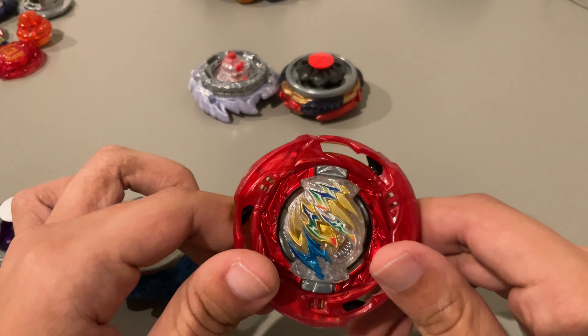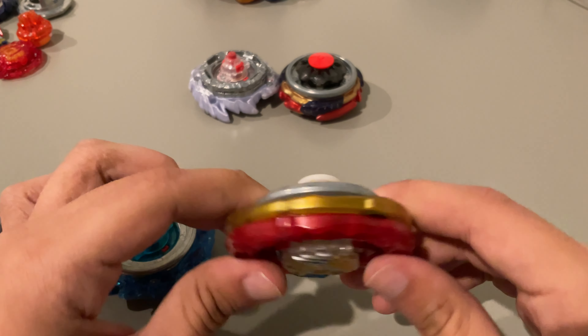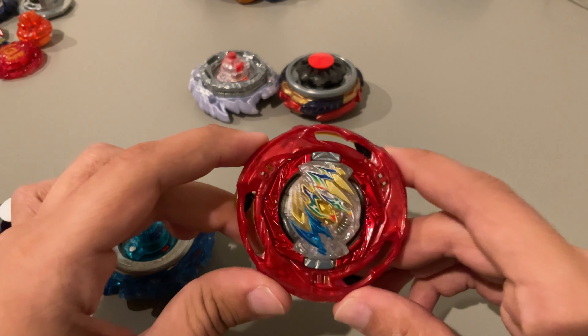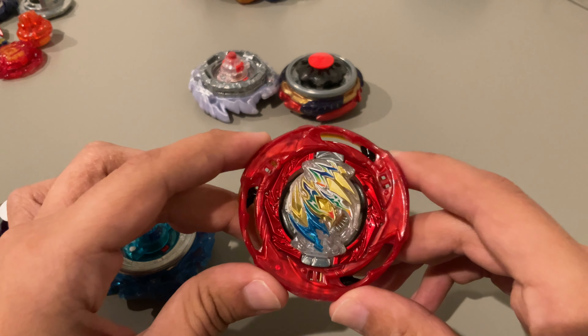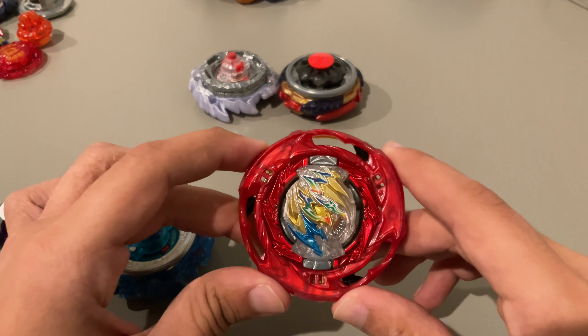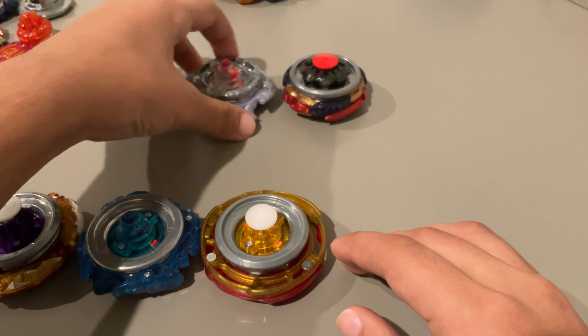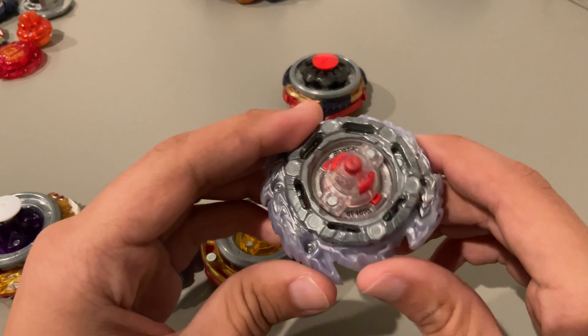Wind Dragon Over Bearing Dash Nine doesn't burst very much and doesn't get knocked out very much. It's pretty uncommon for this to lose in either same or opposite spin, but it can lose from time to time. It's just very, very safe to use — the type of combo you pick up, put in the launcher, and spin.